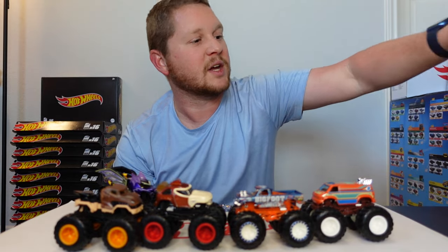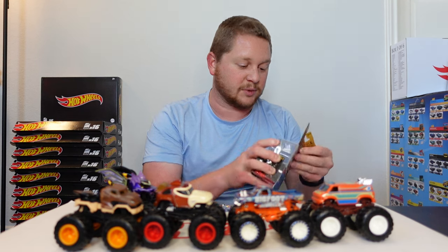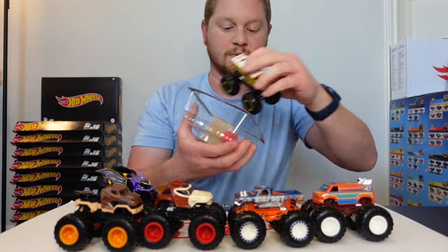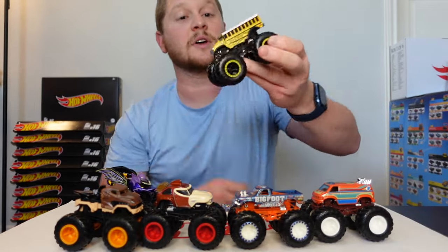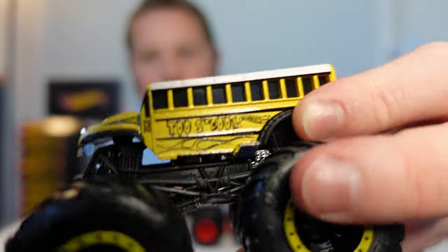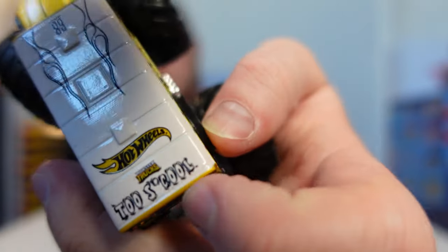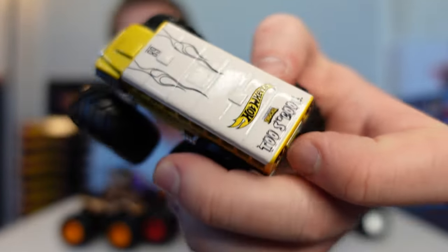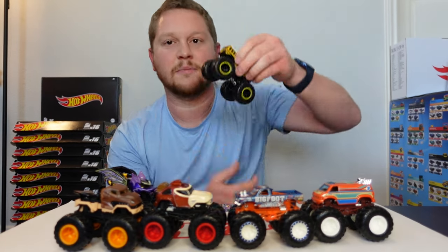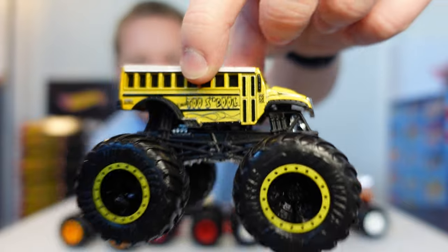The final truck is the To School, which is obviously a school bus — I thought this one was really cool. I love when the trucks are actual real vehicles. The rims match: black with a yellow ring. On the side it says 'To School,' with some little flames that almost look like pencil sketches on a notebook. On the back door it says 'Hot Wheels Never Stops.'